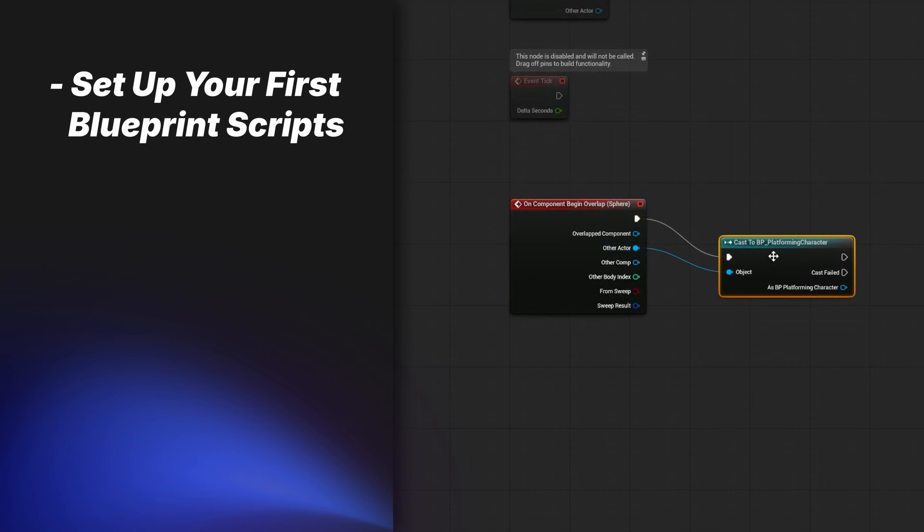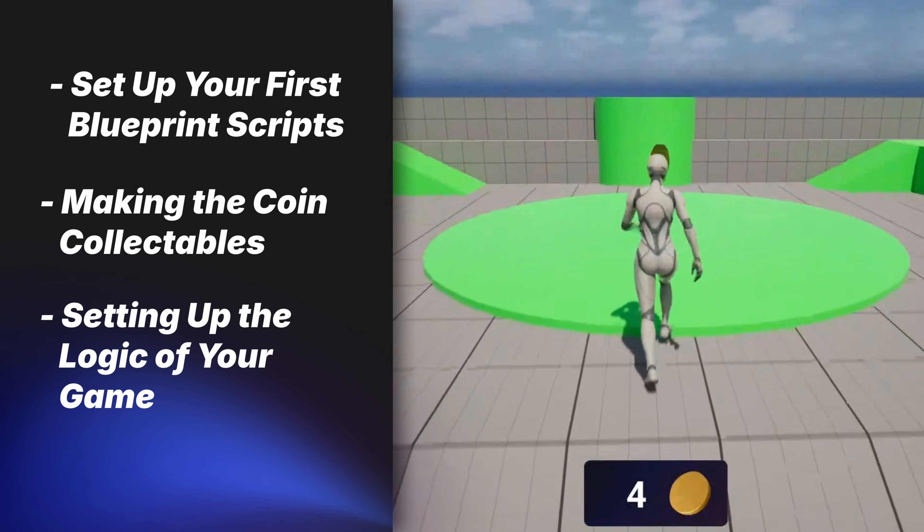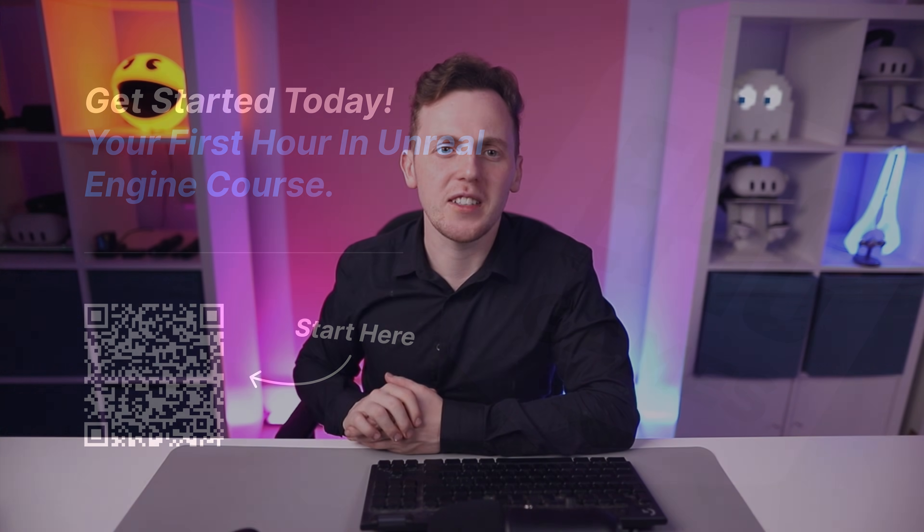You'll write your first blueprints, create your first coin collectible, and set up all of the logic that your game is going to need. By the end of this course, you're going to have a complete, fully playable game that you've built from scratch. This is super exciting stuff, and I can't wait to jump into it with you. Click the link to get started today.